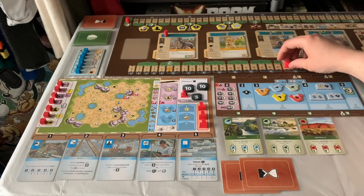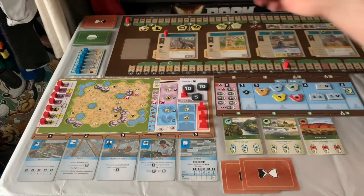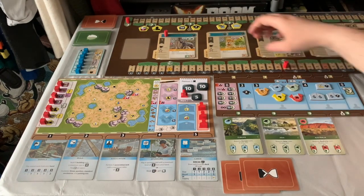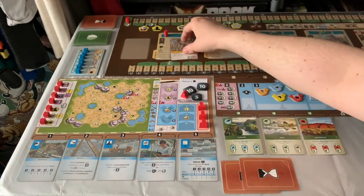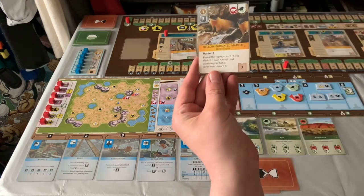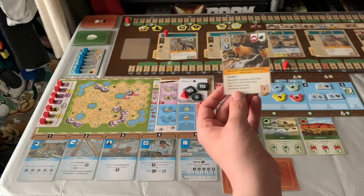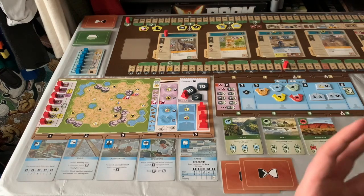We start on 20 appeal for a solo game. For a harder game we'll start on 10, or harder still, start on zero. As we increase our appeal by playing animals — especially the bigger, more rare animals — the elephant will give us eight appeal because it's a big animal, whereas something like the yellow-throated marten only gives us three appeal. Smaller animal, not quite as exciting — you're going to get more appeal from an elephant than a small animal.